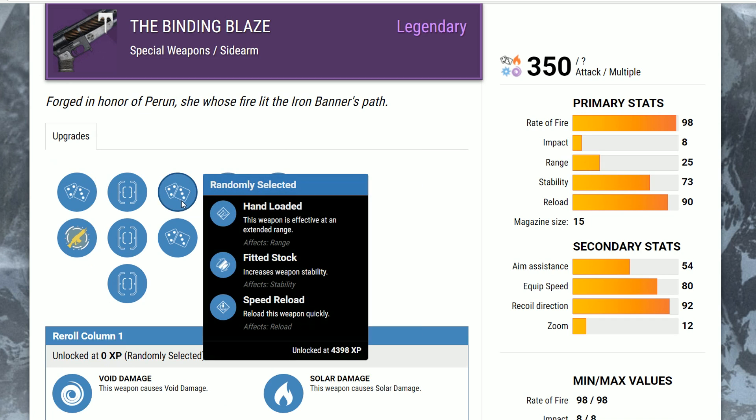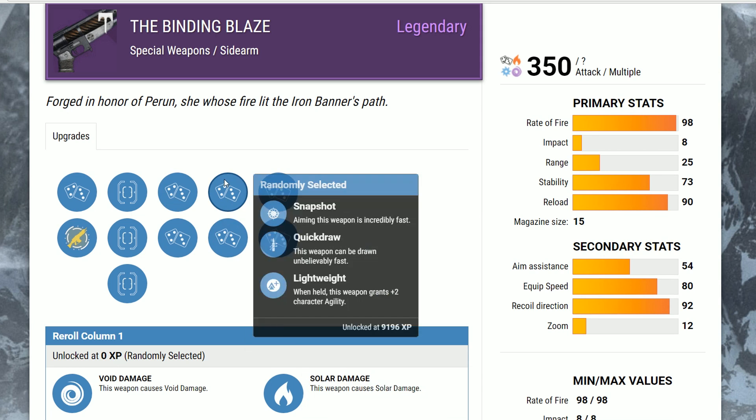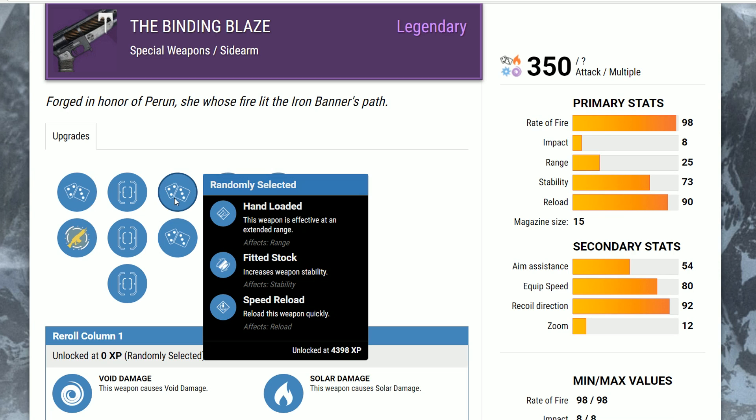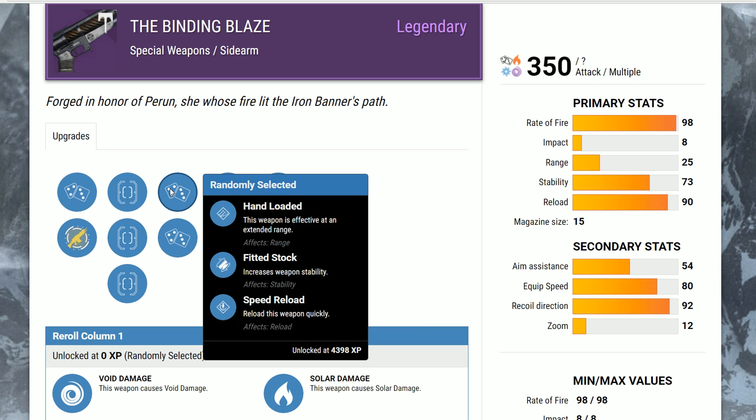So, Binding Blaze — the things you want to focus on for this one are stability and range. The rolls are kind of weak on this one. Hand Loaded is good; it'll increase the range. Fitted Stock will increase stability. I wouldn't really recommend Speed Reload because gauntlets can give you that, and Speed Reload just doesn't really affect the reload enough to warrant taking one of the stat mod slots. Oiled Frame, Injection Mold, Reinforced Barrel — I wouldn't suggest any of these. Reinforced Barrel reduces range. Sidearms already have a huge fall-off damage. Injection Mold reduces range for faster handling and stability. Oiled Frame also reduces range. So none of these perks really work too well. Increased range or increased stability from Hand Loaded or Fitted Stock — both are fine. Pick whichever one you like.